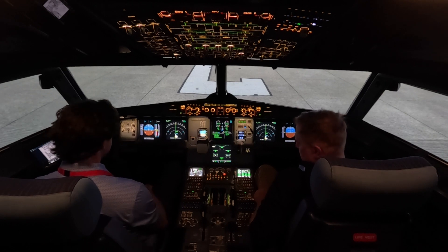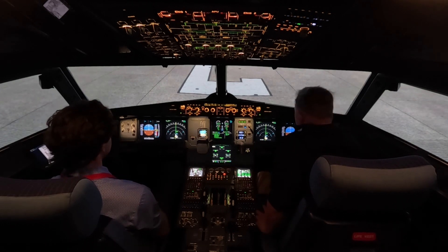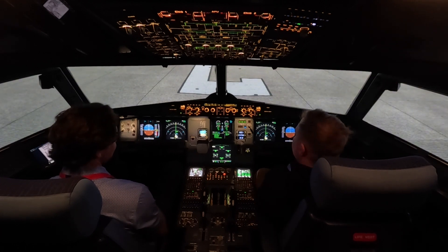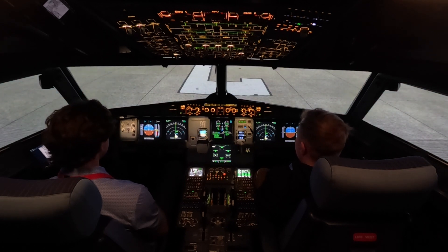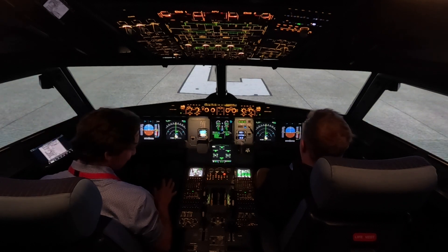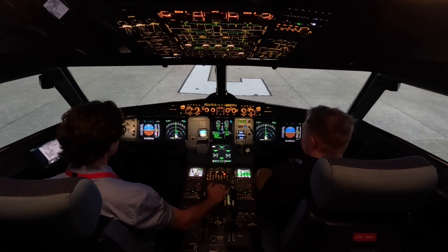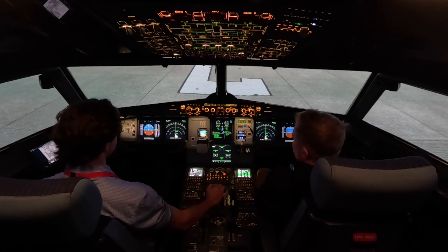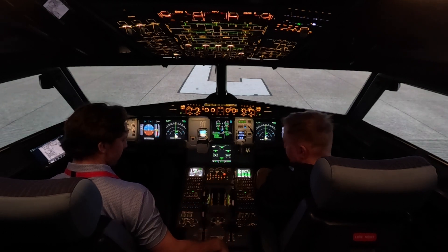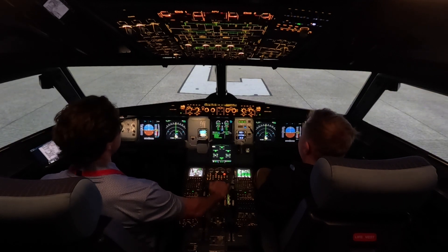Alright, winds are 180 variable to 260, 21 gusting to 42, low level wind shear is in effect for the airport, and last aircraft reported a 20-knot loss on landing. You're clear for takeoff, runway 18 center. Takeoff runway 18 center — thanks for all the good news! Here we go. Because it's a training event we're going to go — we might not go normally. There we go, you're good to go.